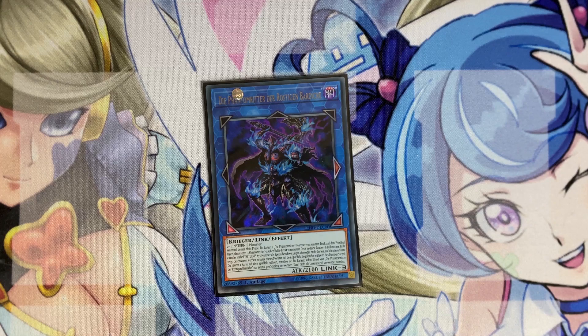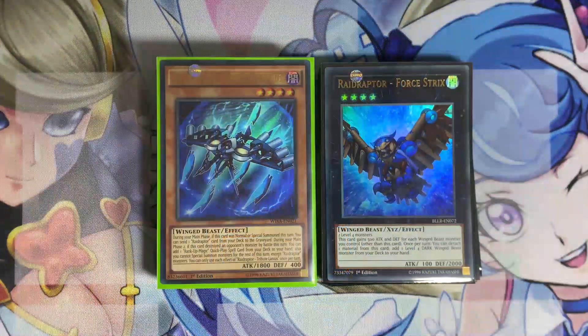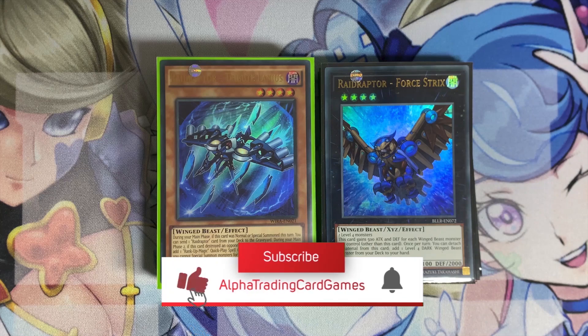The field you'll usually end on is something like Dark Requiem XYZ, then use Soul Save to go into Infinity, with a Fogblade set and a couple of hand traps in hand. This deck can do so much, and it's really good going second as well, with the Revolution Falcons and Satellite Cannon Falcon to deal with insane boards or heavy back-row decks. If you're a fan of this deck, now is the time to play it — it's so fun and so good right now. If you enjoyed this video, give it a thumbs up, subscribe so you don't miss upcoming content, and we'll see you next time.